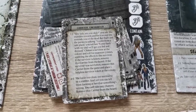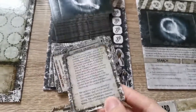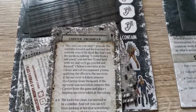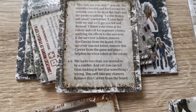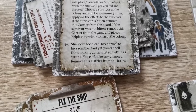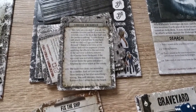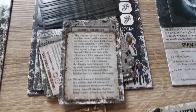The character encounter is listed on the back of the audio log. So if that zombie is attacked and the survivor is alive, they must resolve the effect. For example: '426 — he looks too clean, too normal to be a zombie, and yet you can tell something's wrong. You can't take any chances, and his carry is removed from the board.' The normal attack rolls are followed, and the die is rolled after the attack has been resolved.